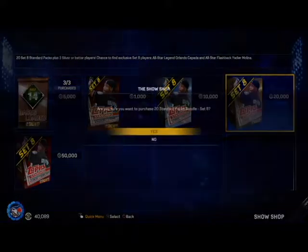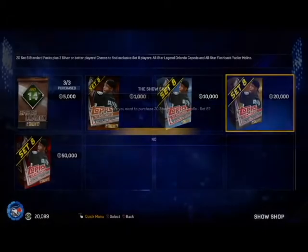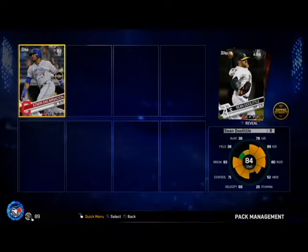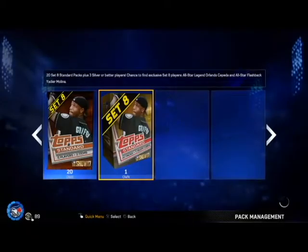So let's buy these two 20k sets and see if we can pull something nice. Hoping to get Yadier Molina, because I kind of want a catcher — that'd be kind of cool to get. So let's see who we get in our topper: Edwin, Sean Doolittle, and Colum Hugh. I think Edwin has a chance of going to gold, so that's a pretty good topper there.